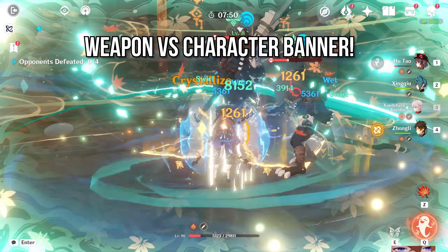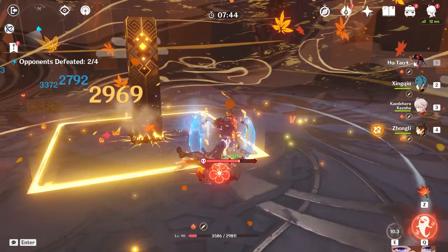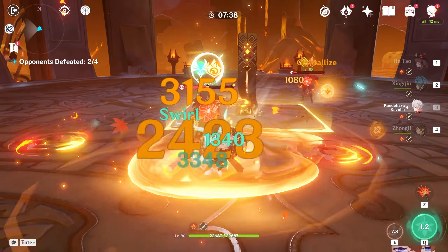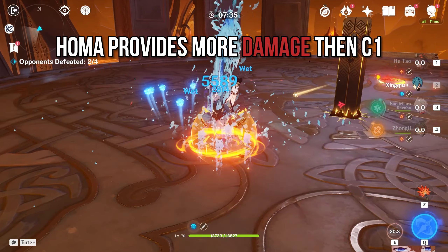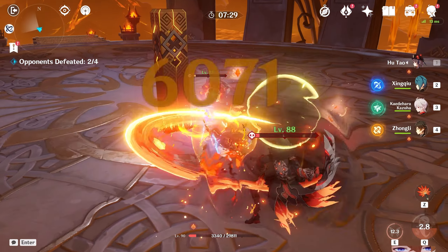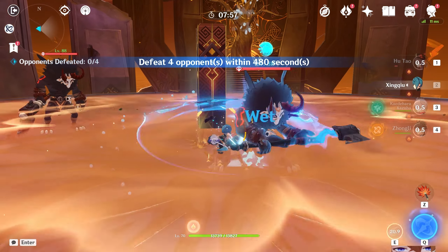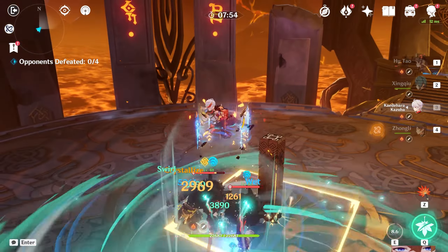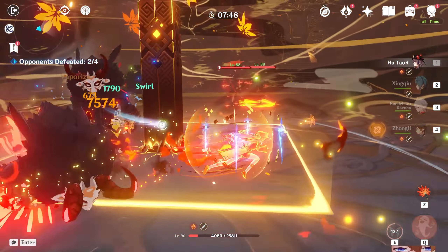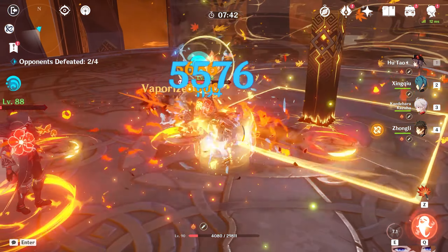Before I cover the individual weapons, let's talk about if you should pull on the weapon banner or just go for characters instead. For Hutao's case, the Staff of Homa is a much more significant damage increase than getting her first constellation. But her first constellation is a big gameplay improvement — her gameplay becomes more fun, you can zip around the map quicker and you don't have to jump cancel. You still get a damage increase from her constellation, but it isn't as much as Staff of Homa, as the weapon is absolutely busted. So in my case, I would pull Staff of Homa over C1 Hutao.